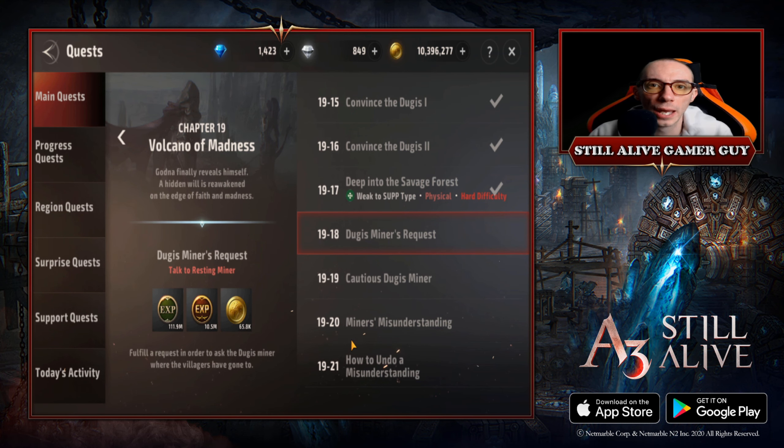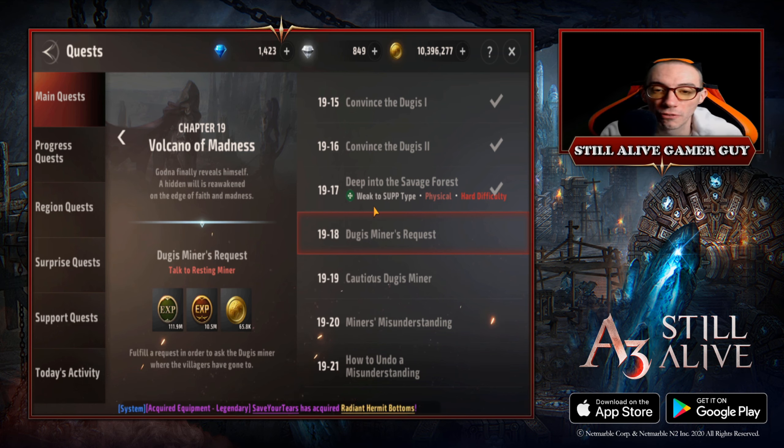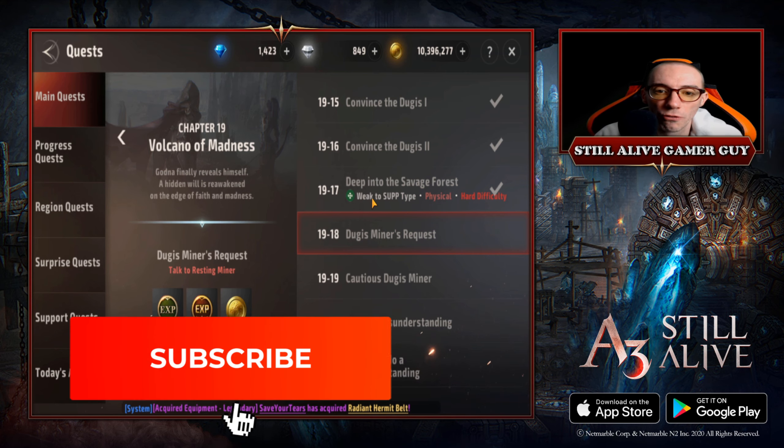What is up my fellow mobile gamers. In today's video I got some tips and tricks on how to beat Chapter 19-17 on hard difficulty — the boss weak to support type. I literally just beat it, and this one was giving me trouble, so I figured I'd cover it because I'm sure tons of other people have been having trouble. I'm going to go over my character equipment and my soul linker, the soul linker being the most important thing.